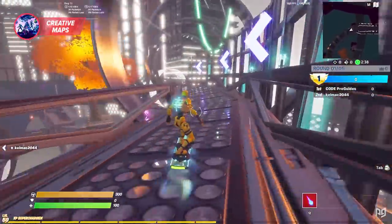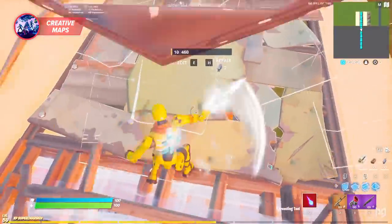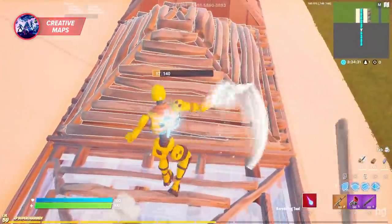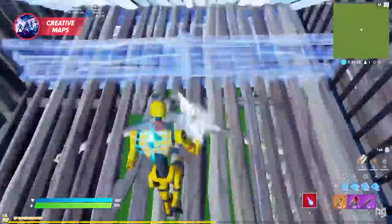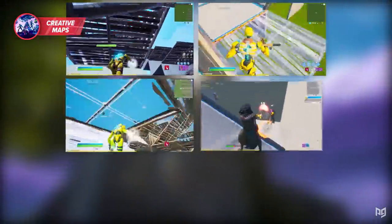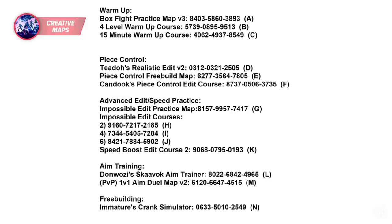Moving on to number seven — playing some unique creative maps. Creative maps vary so much and there are honestly some amazing maps that you should be using to improve, which just might bring some new spark and help you improve your mechanics. A content creator named Raider464 recently made a list of his favorite maps to improve, so we thought it would be great to include that list in this video. The list has maps ranging from warm-ups to piece control maps, speed practice, aim training, and free building. We'll put the picture up on the screen so you can screenshot or take note of the ones you're interested in.